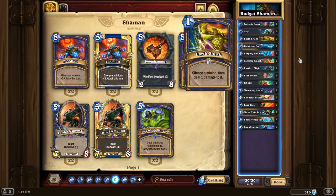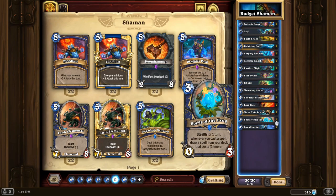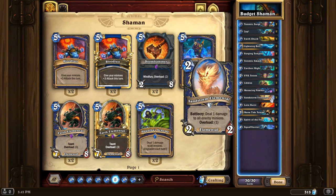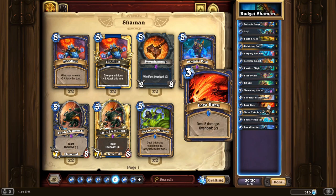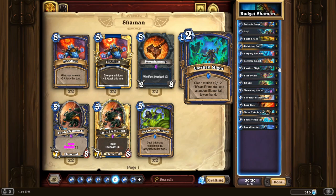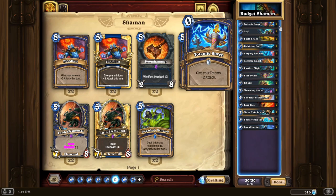With an aggressive deck you can probably keep Mana Tide Totem sticking on the board, draw multiple cards, and that can be enough to draw the burst you need to finish your opponent. Since those are totems they benefit from Totemic Surge, so getting a few extra attack for basically nothing is solid. Another reason for including Totemic Surge is Spirit of the Frog — a lot of good Galakrond decks use it now. This is a strong card able to draw through your spells: you can play a zero-cost spell, draw into a one-cost spell, get a two-cost spell like Earthen Might, and maybe finish with a Lava Burst.